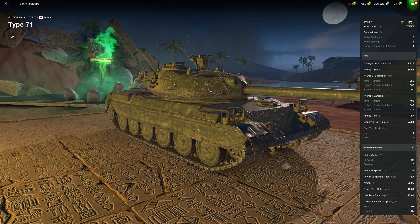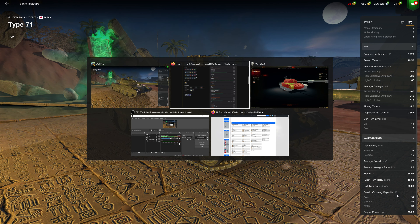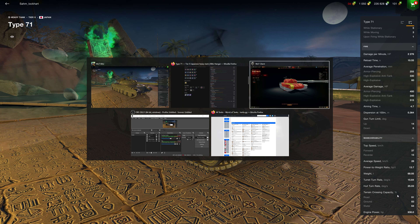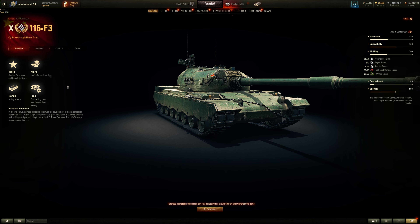Average horsepower per ton is 13.7, but on hard terrain with terrain resistance it cuts down to about 90%, so it's only about 12% horsepower per ton ratio on hard terrain - which is less than this thing at 14.5.